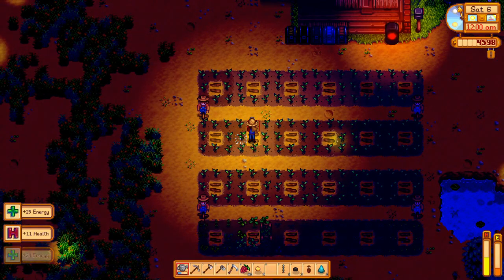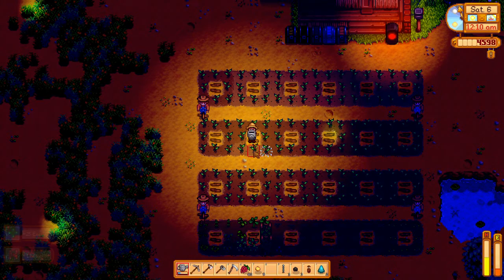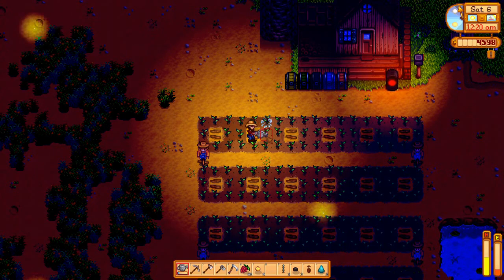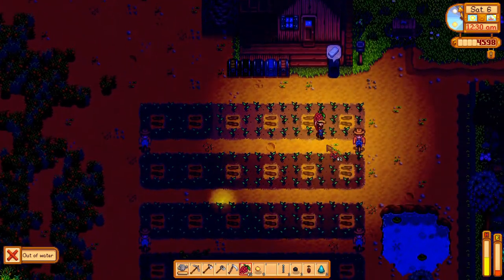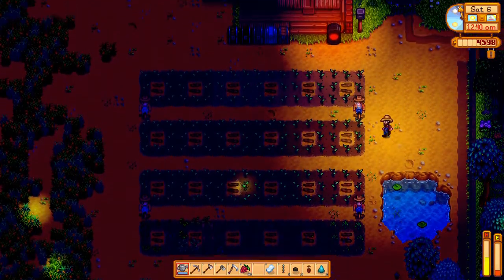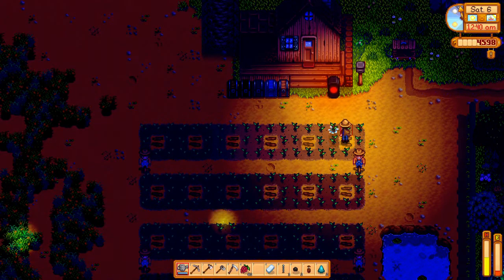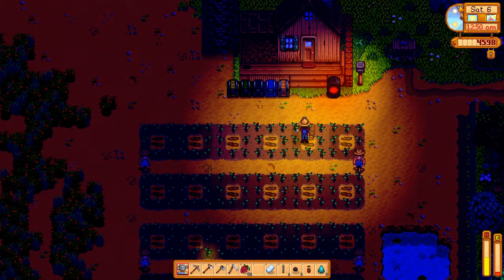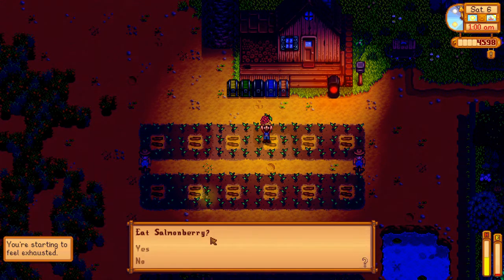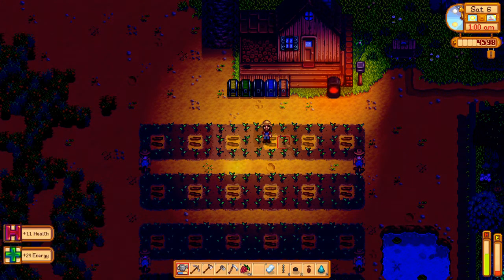I feel like we've done so much already in this playthrough, and yet we don't have a shed, a coop, a barn, any animals, a stable. We don't have access to the desert. This game is so deep and there are so many different ways to play it, with a gazillion different objectives. Multitasking becomes a big part of this game if you're going to try and kind of crush it, which we're trying to do to an extent.